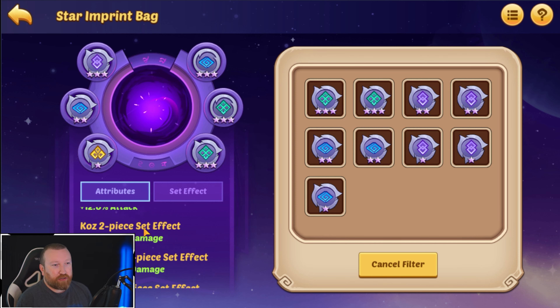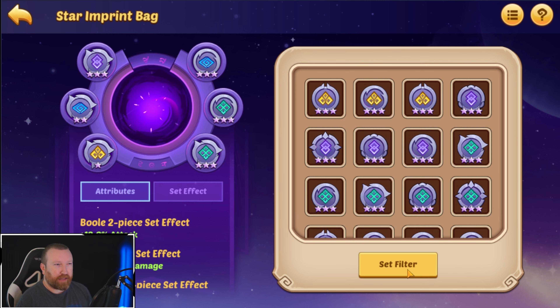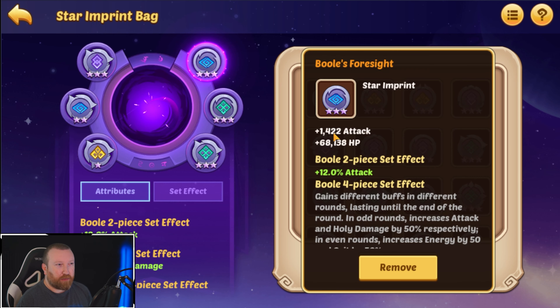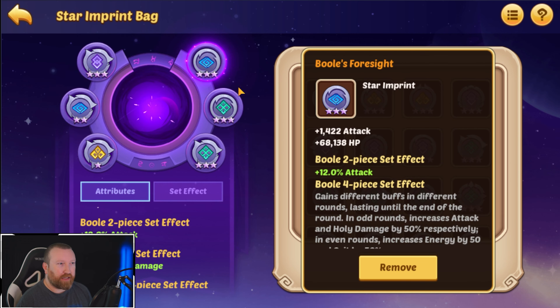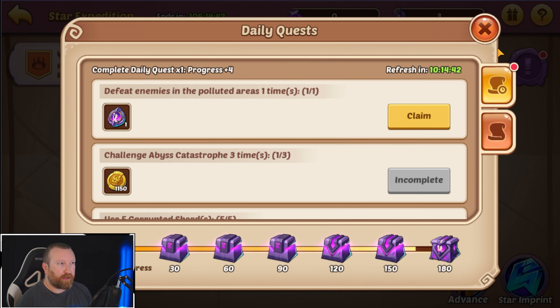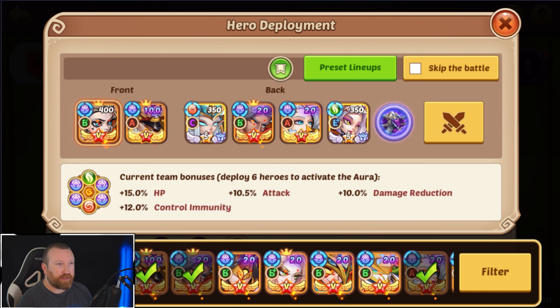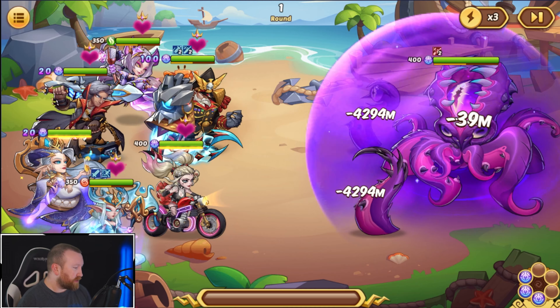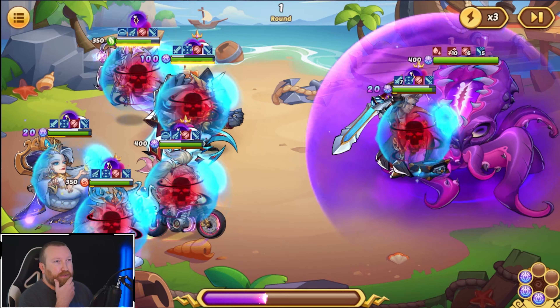What I wanted to check is not our actual hero imprints but our star imprints, because we are going to be running the four-piece Cause set, which we do have — yep, Cause four-piece, that's good. Then we're just going to use two pieces of a couple of different sets — Destiny is probably fine. Crit damage, holy damage — I like all these things. These are the best attack ones; they're giving the most raw attack, which is kind of why we're using them. Wow, it looks so weird seeing stuff with commas now — I like it, especially the HP. The Cause set is set up. We've got to do three attacks today, so three full bars — let's do this.